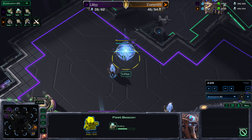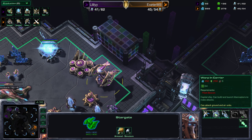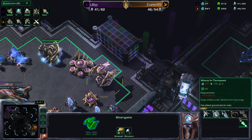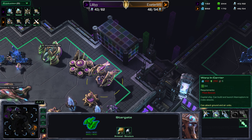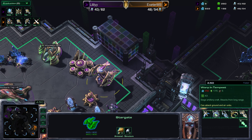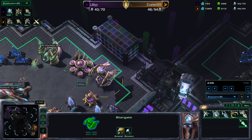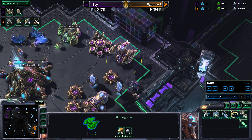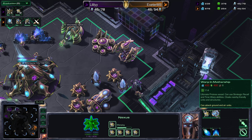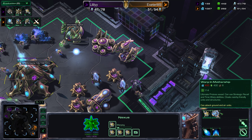We can see that there is a fleet beacon coming down as well. That fleet beacon will mean that from this stargate you'll have access to higher tier units — tempests and carriers — which are big, expensive, late-game units generally. So it looks very likely that Lily is going to be trying to crank out what's generally called sky toss — a golden armada fleet of expensive, very powerful flying units. Protoss air is powerful. The fleet beacon will also allow you to build a mothership, which cloaks your units — a very powerful but also very expensive and slow spellcaster.